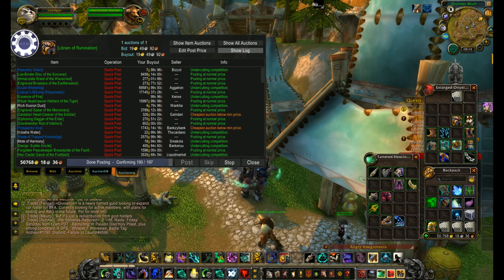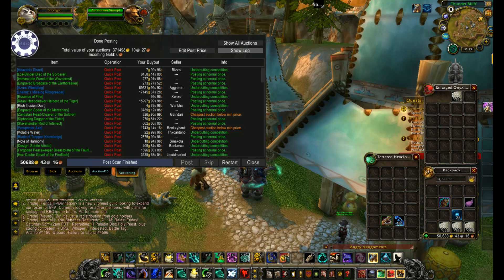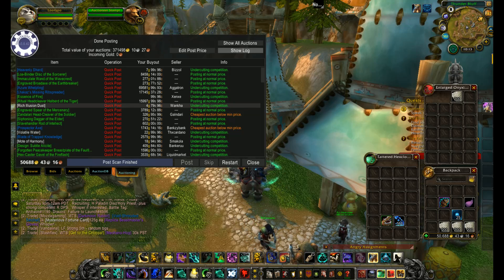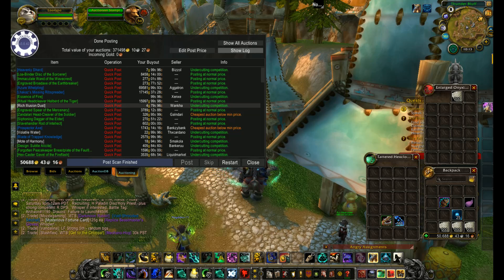As you guys can see, if everything sold, it would be 371,000 gold. This stuff will sell eventually. Will it sell for the price that I want? Maybe, maybe a little bit lower, maybe a little bit higher. It just depends, because a lot of these transmog items and pets — people are looking for these things, they just might not be on right now.